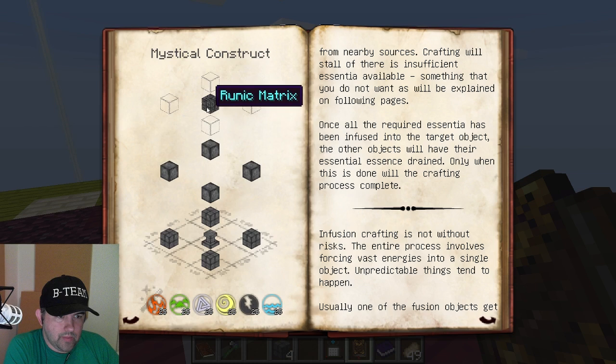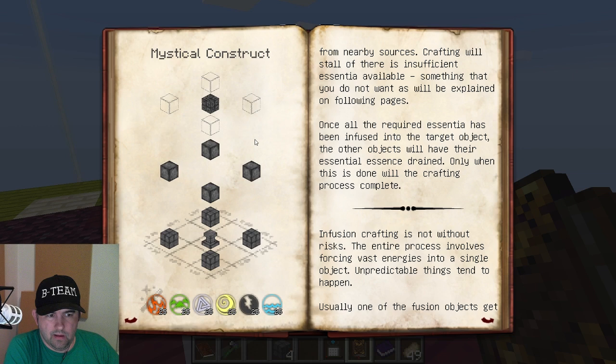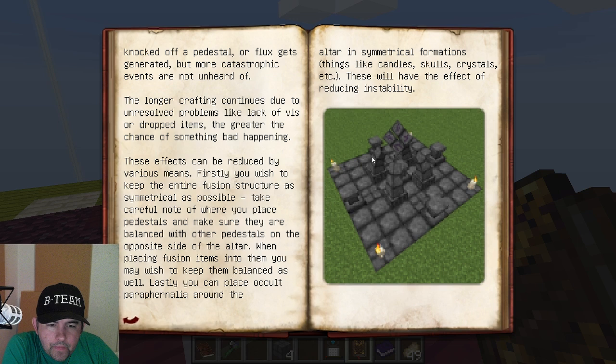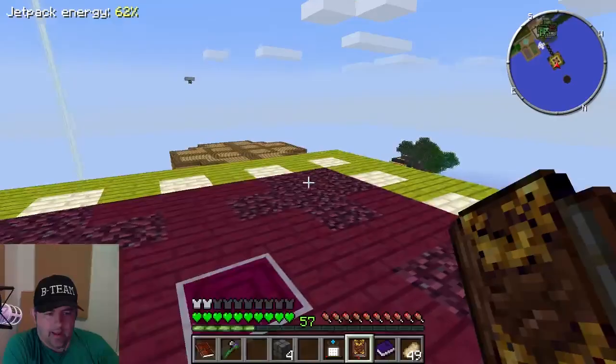Okay, so you put this in the middle, you put those on the things, you put this on top - and then that on top of that. No empty space - it's really hard to read this. I'm gonna see if it'll tell me. You'll also need more pedestals from nearby sources. Once all the required essentia has been infused - not without risk. Okay, we can do this. So putting those - alright, let's give this a shot. I feel nervous, why am I nervous about this? That goes there, you put these stinking things there, this goes on top of that.